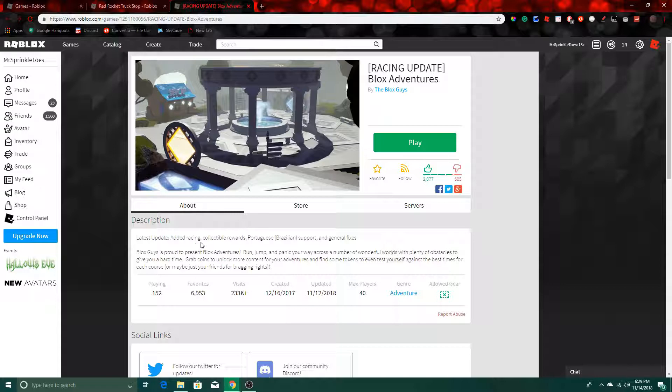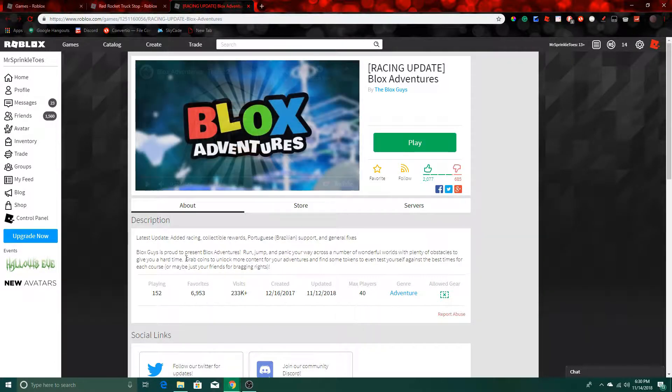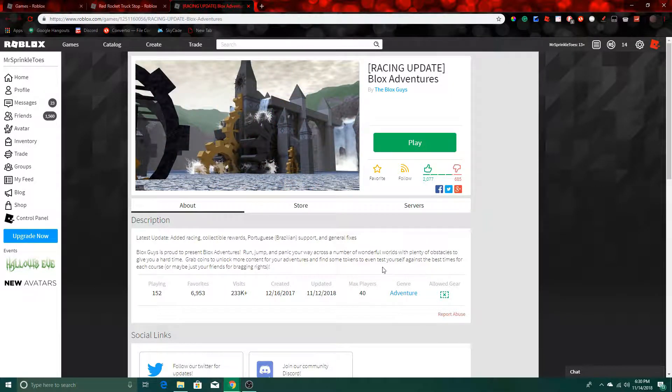Looks like they added racing. Blox Adventures: Run and jump and panic your way across a number of wonderful worlds with plenty of obstacles to give you a hard time. Grab coins to unlock more content for your adventures, and find some tokens to even test yourself against the best times for each course.